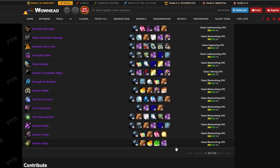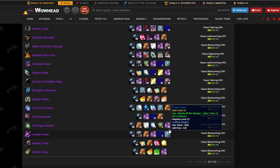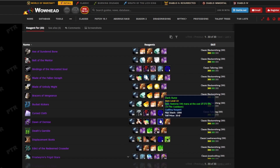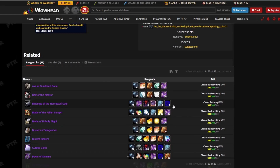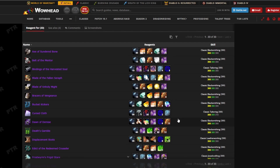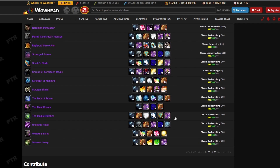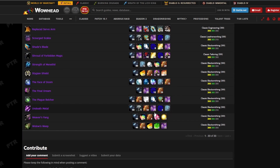Most of what you need is the Essence of Undeath — if you start farming that right now, you'll be making a lot of gold per hour, about 80k an hour, because you can get Essence of Undeath and Dark Runes from the same farm. I've already uploaded that farm — I'll put the link in the description for you guys to click on and see what the farm is.